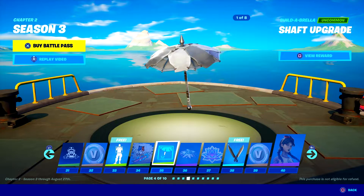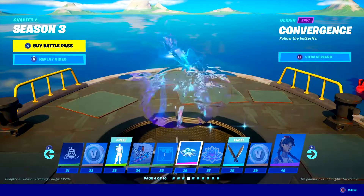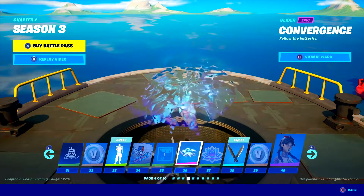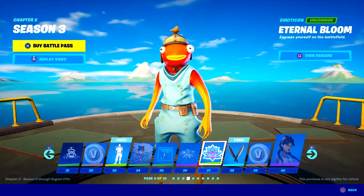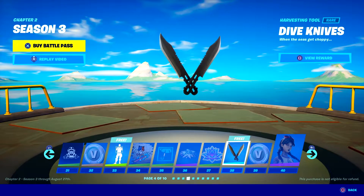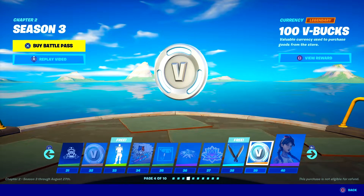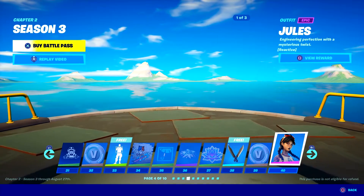Apparently we can upgrade the shaft upgrade and we have to unlock the ability to change our glider. The convergence umbrella — that is really, really nice. I like that. There's an emote — that's fine. We've got some diving blades, kind of plain. More V-Bucks — we really like the V-Bucks.